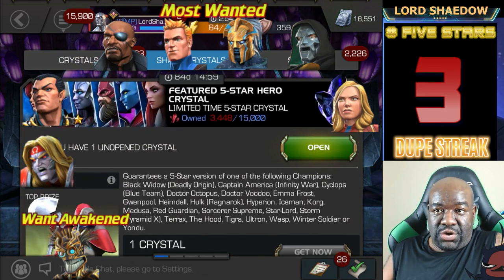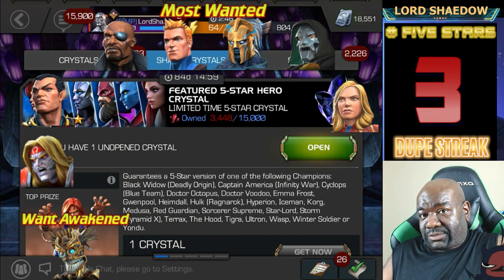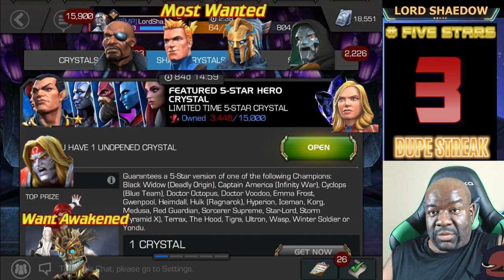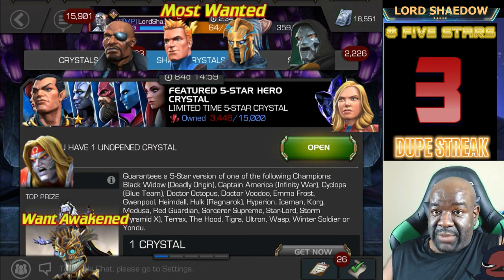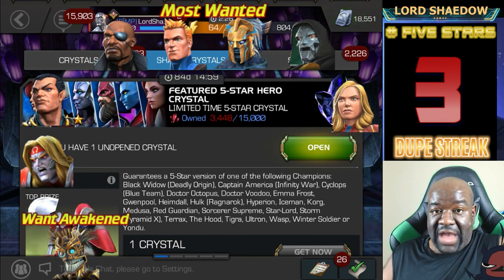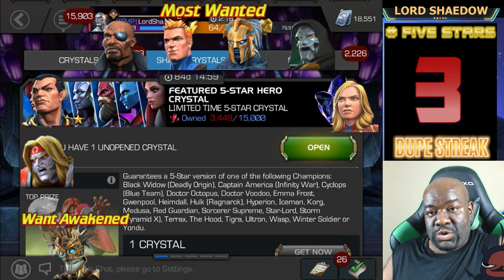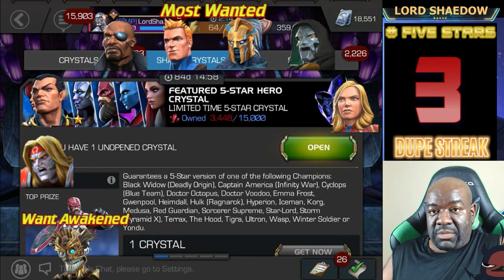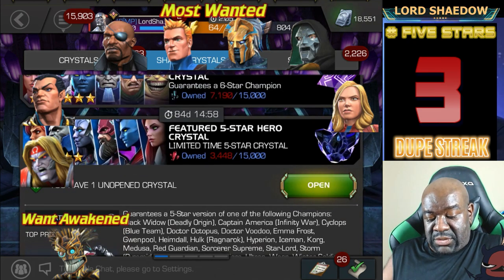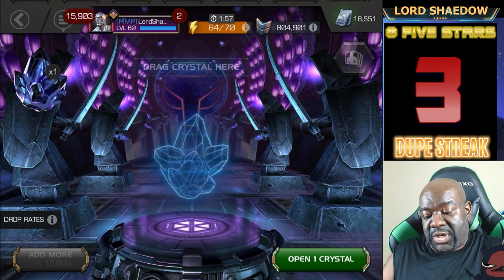Let's take a look at this featured crystal. In here we've got Black Widow Deadly Origins — I want her. Captain America Infinity War — already have him. Cyclops, Dr. Octopus, Dr. Voodoo — already have him. Emma Frost — would love to get her. Gwenpool, Heimdall, Hulk Ragnarok, Hyperion, Iceman, Korg, Medusa — have them. Red Guardian — that's the third one I'd love to get. Sorcerer Supreme — I don't have her and would love her. Star-Lord Pyramid X — have him. Terrax — I don't have him, that's the fifth one. So five champions I'd love to get from this crystal.